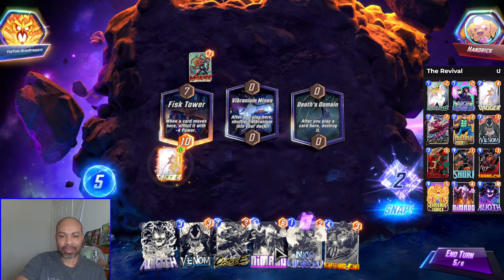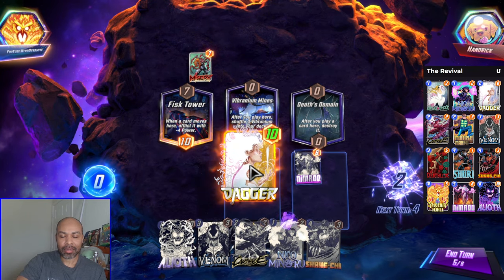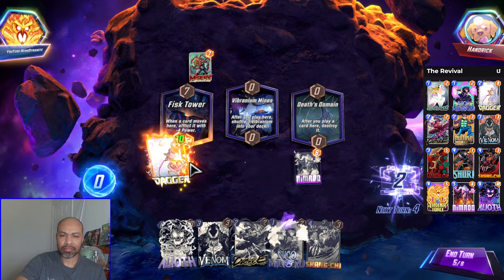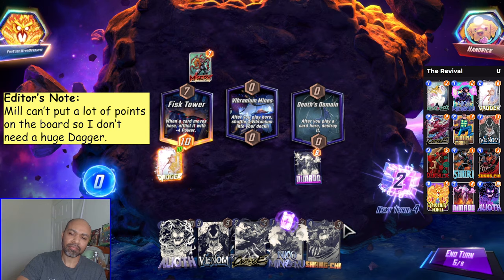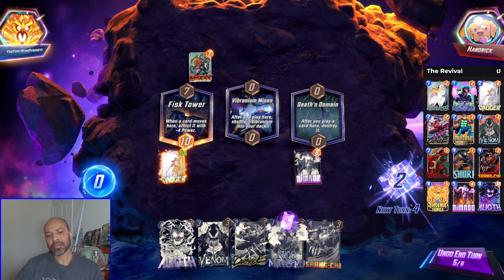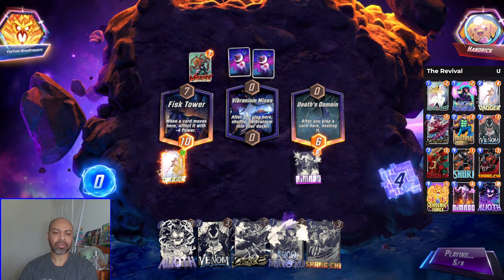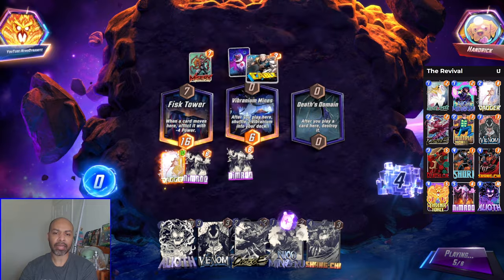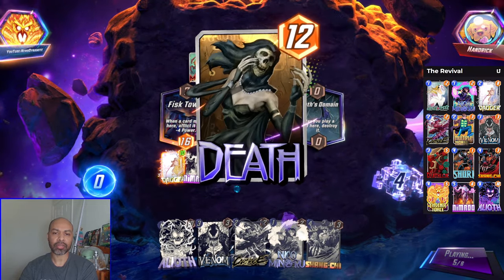I snap because I can play Nimrod here. I will move the Dagger here. They're not gonna play into Vipranium Mines, are they? I'm gonna do the unexpected and leave Dagger — see where this goes. I do have Aliath. I'm going unexpected because they expect me to move Dagger into Vipranium Mines, and I don't want to expose myself to potential tech.